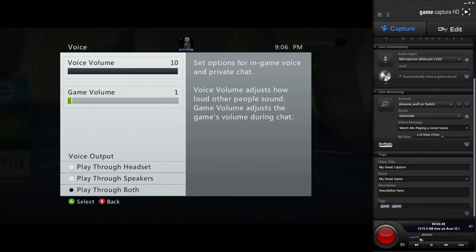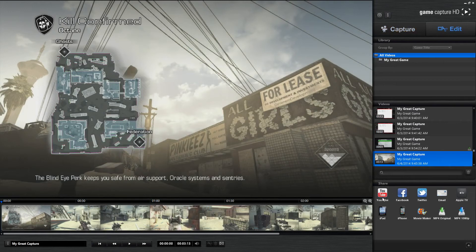What shadow recording allows you to do is: say you've got a great game and forgot to hit record — come back through and record from that point to whatever point you want to stop. It does have a small built-in video editor and you can automatically share to YouTube, Facebook, Twitter, email, Apple TV, iPad, iPhone, Movie Maker, MP4 original, and MP4 1080p. I strongly suggest saving everything as MP4 original because it works great with Sony Vegas Pro 12 or any other video editing software.